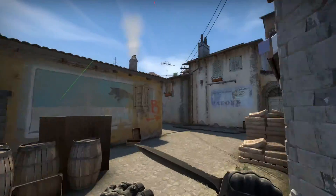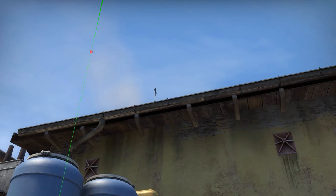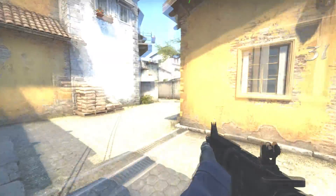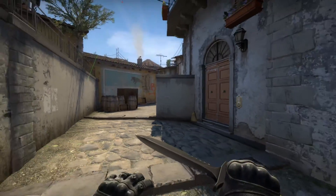Watching that corner, I can do another flash that just goes over the roof, right about there on that bracket — jump throw. That also flashes everything top banana and beyond.